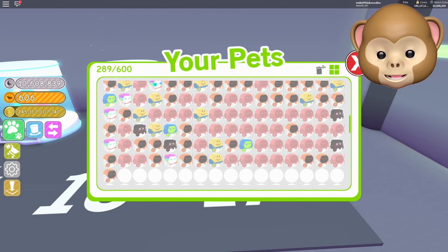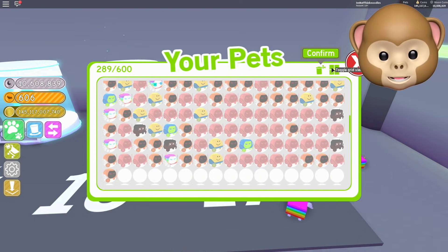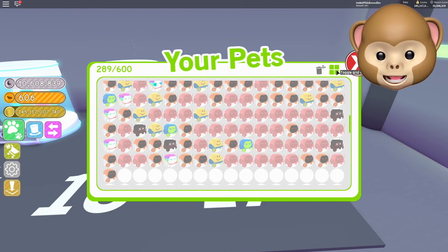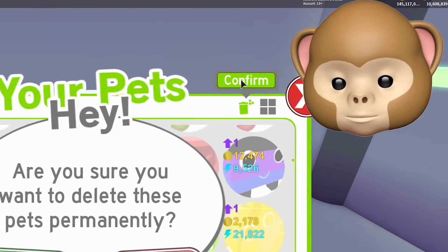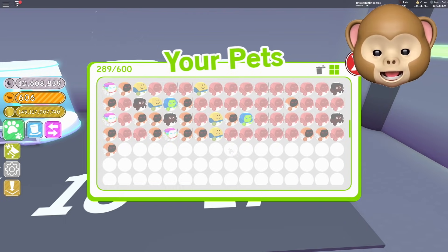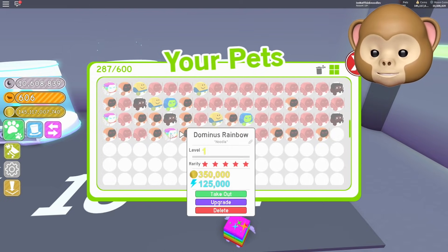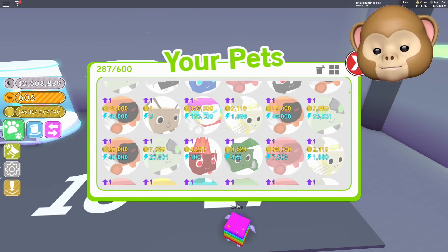We need to toggle the grid view and start getting rid of pets. Holy cow guys, look at all these cherries I have — I literally have to get rid of them. Toggle multi-delete — that ain't working too well. It doesn't seem like it's highlighting properly, so I have to do these almost one by one. But wait — let's just make sure, because the one time I got the rainbow pet and didn't even notice...